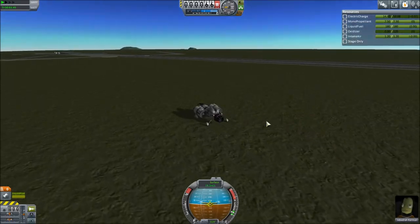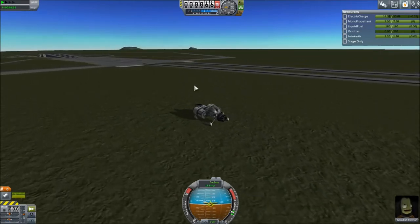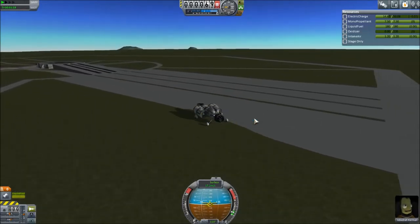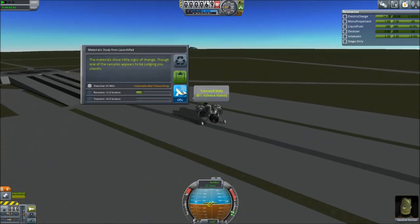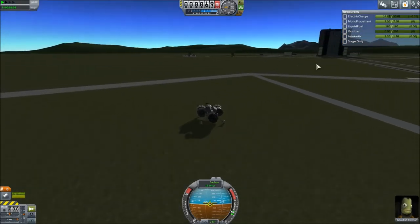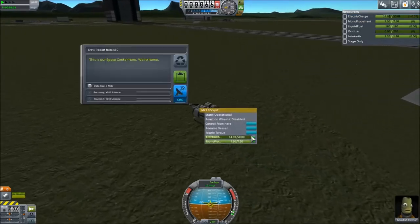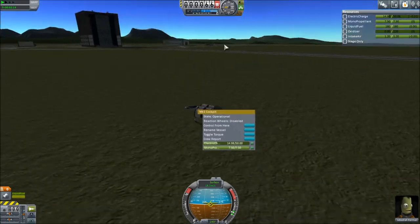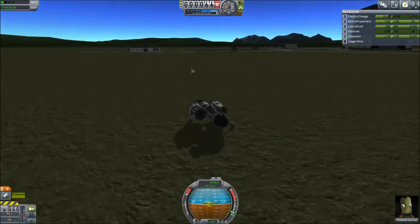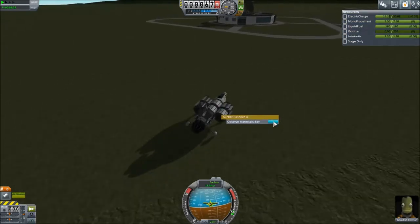I've not actually done a proper career mode before. I tried career mode in 0.9 but found it to be very slow and sluggish. The amount of credits you started with and the speed at which you acquire them just felt too slow to upgrade the buildings. I felt like I needed to upgrade the buildings really early to build what I wanted, and felt held back. I didn't enjoy it, so I went back to sandbox. But this time I'm liking the new science progression path — you seem to get a lot more starting credits, and it's feeling a lot better so far.